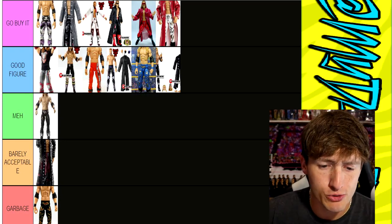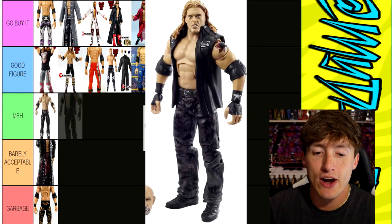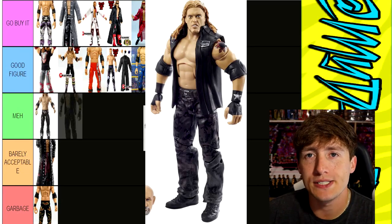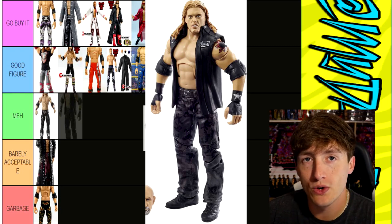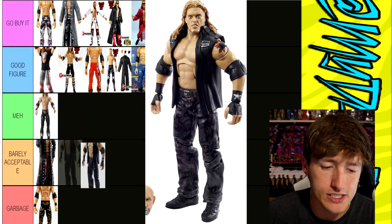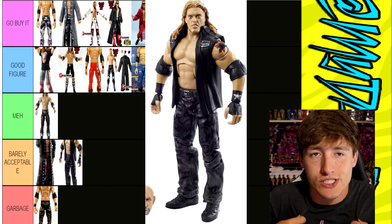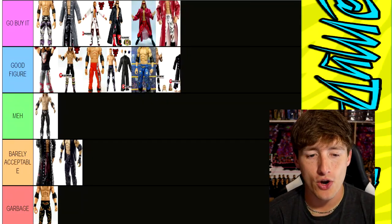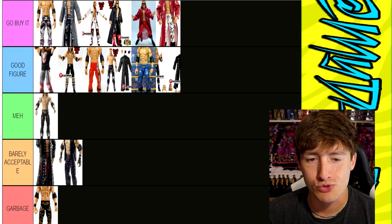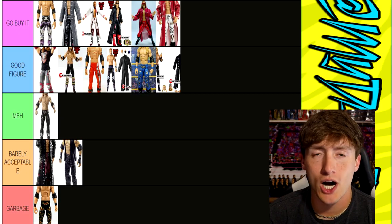Rounding it up at the end with the WrestleMania 36 Elite Wave Edge — the match with Cactus Jack edge figure. The pants are good and that's it. They gave him a Stone Cold torso which made no sense, and the head sculpt was abysmal. The little entrance jacket — I'm putting it in Barely Acceptable, at the bottom of Barely Acceptable. I like the gear, I like the entrance throw, I like the wristband. It just needed a different torso and head sculpt. The head sculpt was absolute trash, but that figure had some good things going on. Barely Acceptable. It was ugly, son.